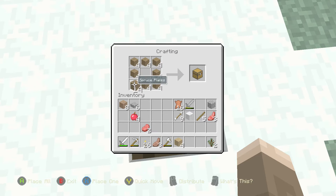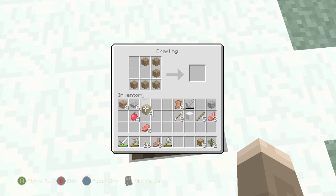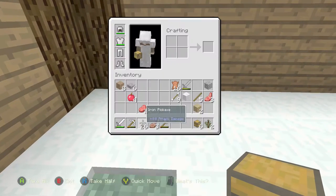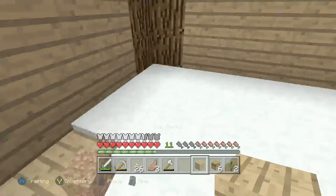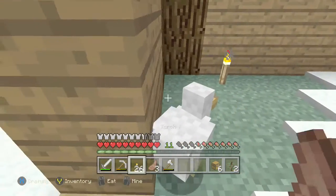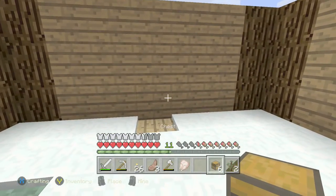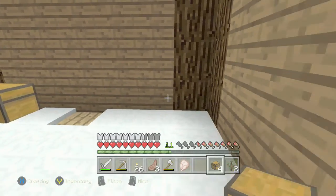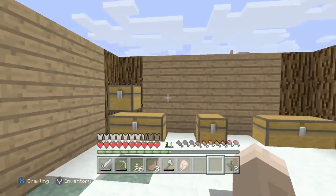I didn't plan for this — let's make a bunch of chests. I think that's all the chests I can make for now. Actually, let me make one more so it's an even number. Let's place this right here and this one at the entrance to mix up the color variation. I think we're gonna do two double chests there, double chest there, and single chests going all the way up.